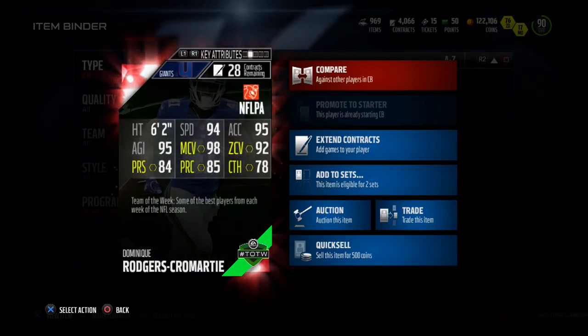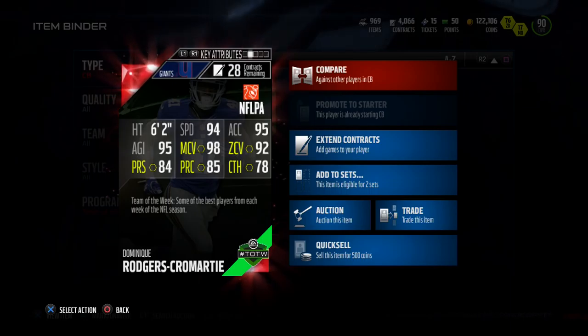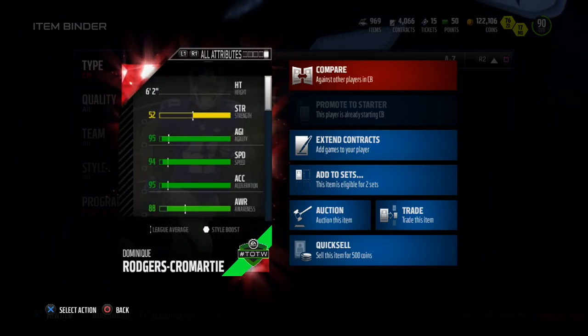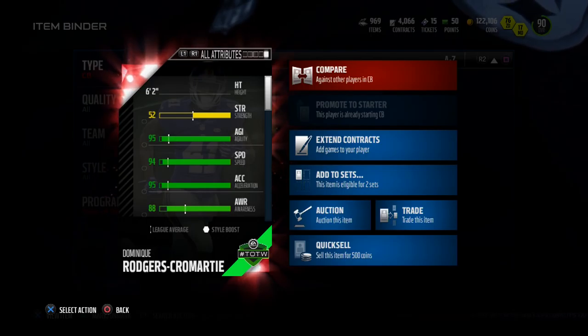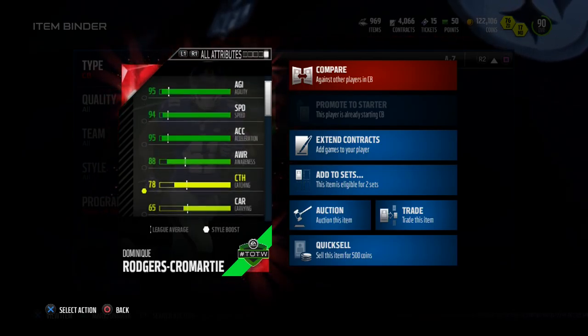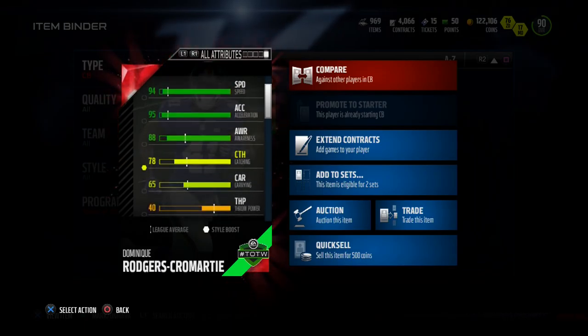He is six foot two, 95 agility, 84 press coverage, 85 play recognition, 98 man coverage, 94 speed, 95 acceleration, 92 zone coverage, and 78 catching. Let's dig a little deeper and look at some additional stats. Those taller cornerbacks are very, very good in this game — 52 strength, 95 agility, 94 speed, 95 acceleration, 88 awareness, 78 catching.